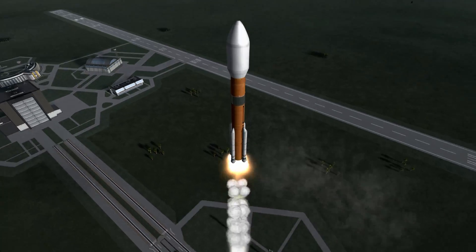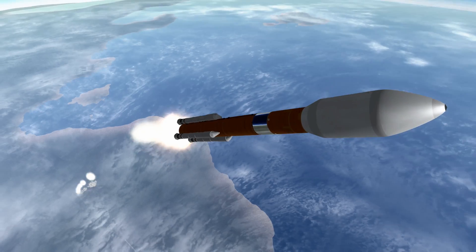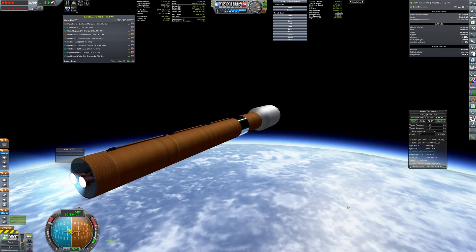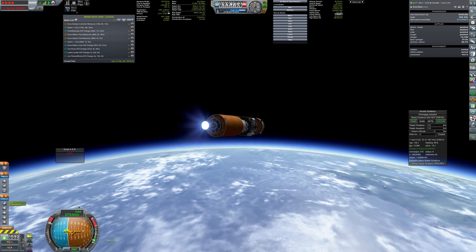The final launch we are going to see now is the Duna base, a core module of a future colony. It consists of a main hub with a laboratory, nuclear reactor, active radiation shielding, and supply storage that will keep a small crew alive for a couple hundred days.